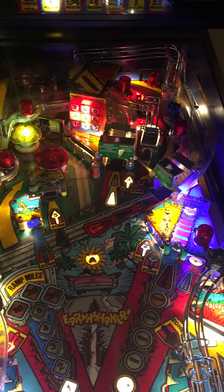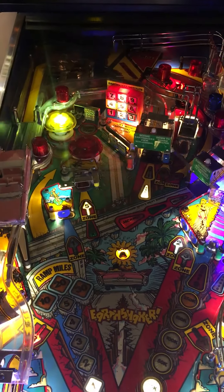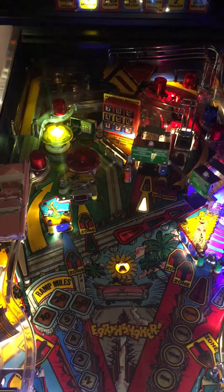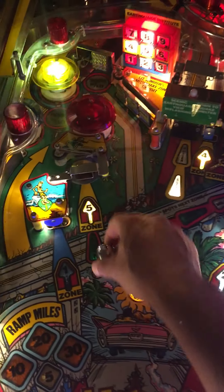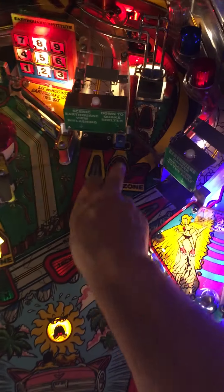Because getting that fault line to open up is part of locking balls for multiball, I'm just going to trigger most of these by hand. So we'll go ahead and get the 8, click the 2, click the 5, and trigger the 4.